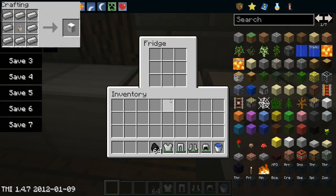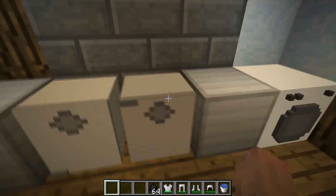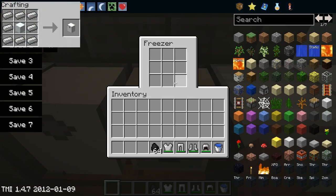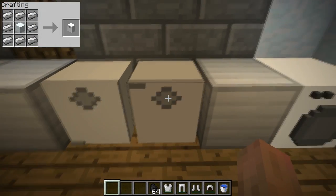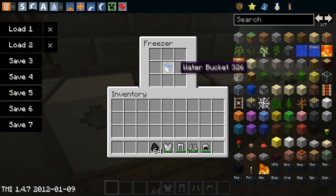We've got the fridge here — this is the fridge. It just stores items and there's nothing really that special about it. And next to it we've got the freezer, which again stores nine items. I think what would be neat is if you put water in here it would turn to ice, but that isn't a feature yet — just a suggestion which I think would be awesome.